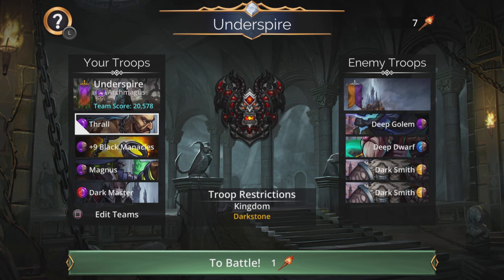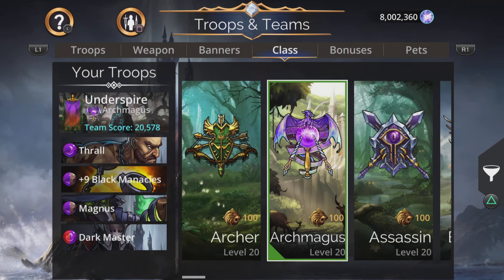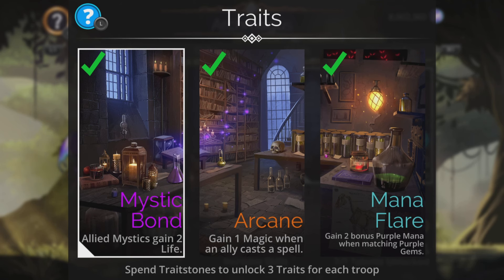So as soon as we get our Thrall up, we can explode or destroy the board, charging up the rest of the team and doing that nice quick damage to all. With the summon as well, it's a really simple, straightforward team. We want purple, so we're going to be in Archmage's class for this — a fantastic class for lots of purple.